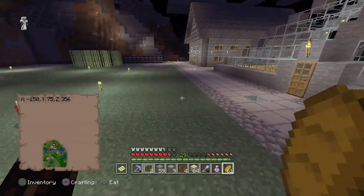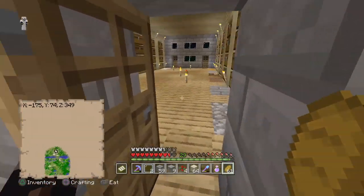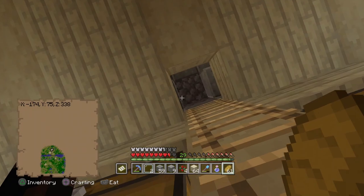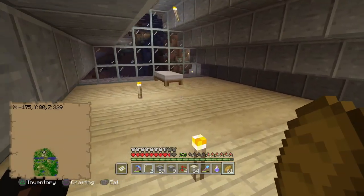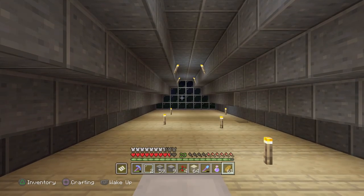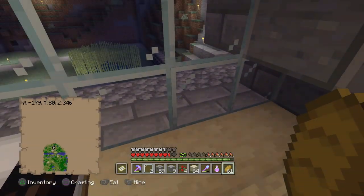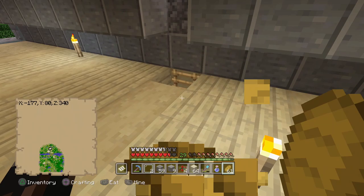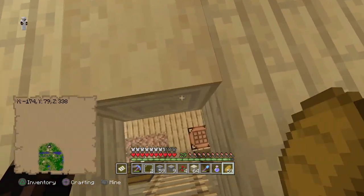So let's just go sleep real quick and maybe we can also try enchanting something in this episode, because all I need is a little bit of experience levels which shouldn't be hard. It'll be nice to get a shovel with efficiency 4. What I'm thinking is I could get an axe and then make myself a shovel, so let's go ahead and do that.